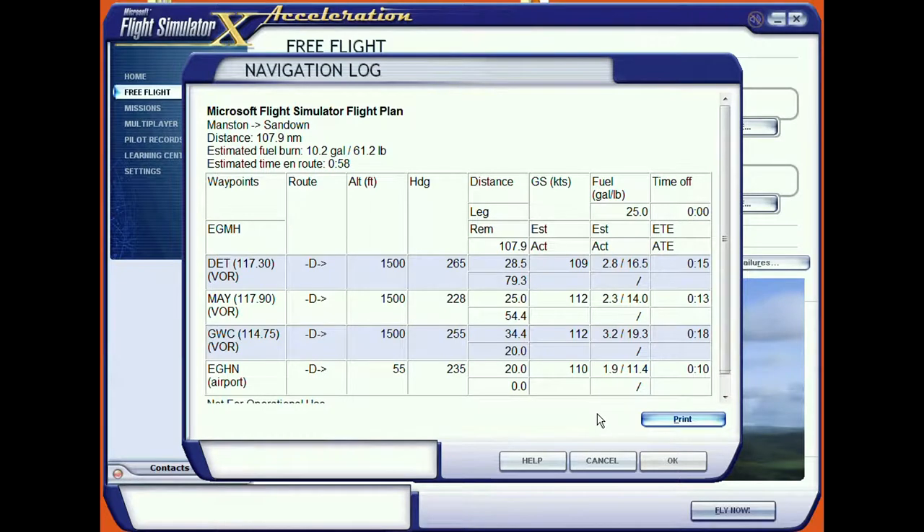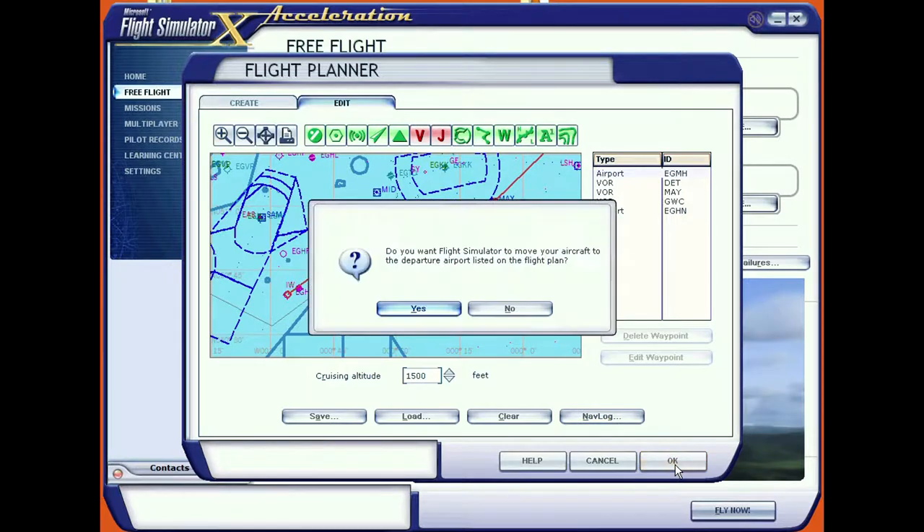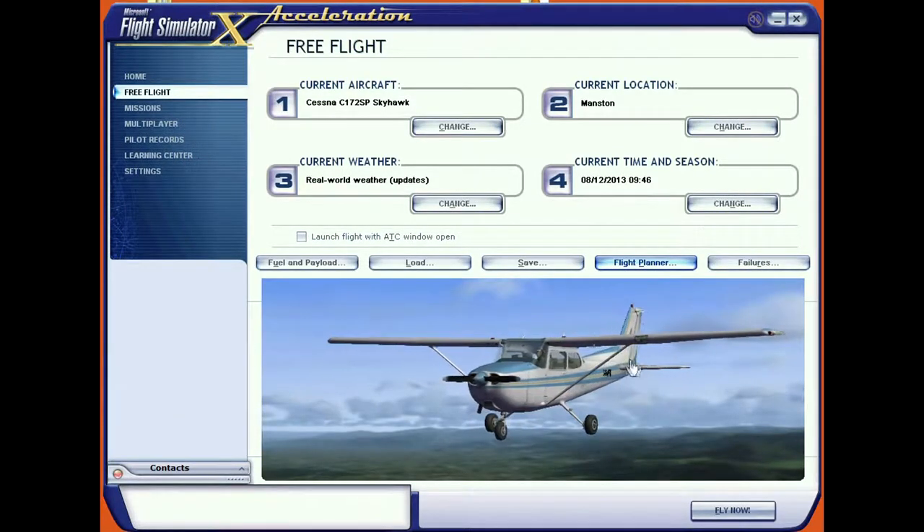That's our nav log and it's telling us we need about 10 gallons, 60 pounds of fuel. It's 107 miles and about an hour's flying, so we'll probably split this over two videos. I'm going to get this up on the kneeboard rather than print it. It's going to ask if I want to move my aircraft to Echo Golf Mike Hotel — to that particular gate — and I'll say yes.